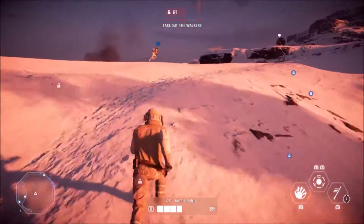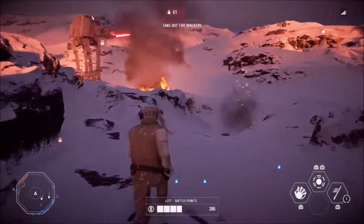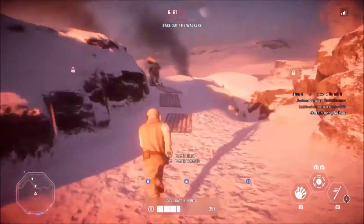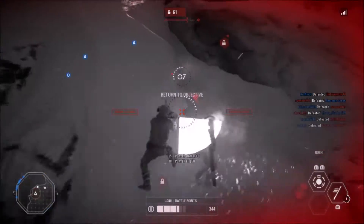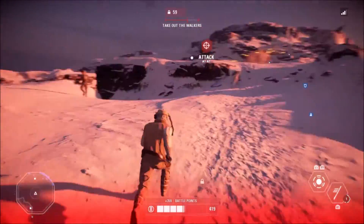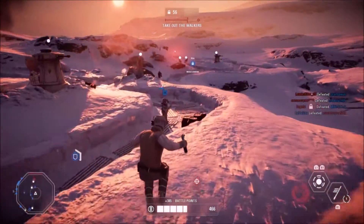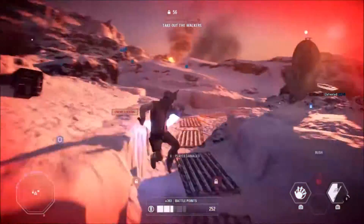Coming in the September update, the new squad system will allow you to rejoin your friends, allies, and the action much quicker than before. Before breaking down the squad system, we should clarify a few terms. The first term is game groups — these are formed within the social hub menu, found in the top left corner of the main menu. The next term is squads — groups of four players that enter a game mode together. The final term is platform party — groups formed outside of Battlefront 2 as part of your platform of choice. There is no connection between a platform party and game groups, with one exception on PlayStation 4, where players can create a game group outside of the game with the play together feature.